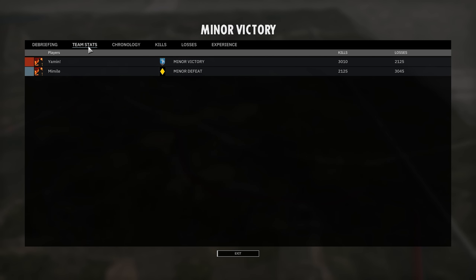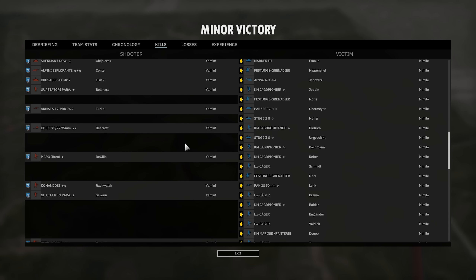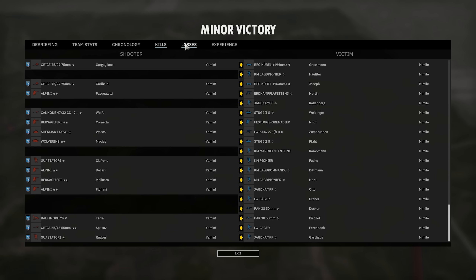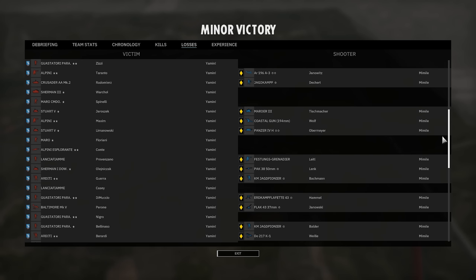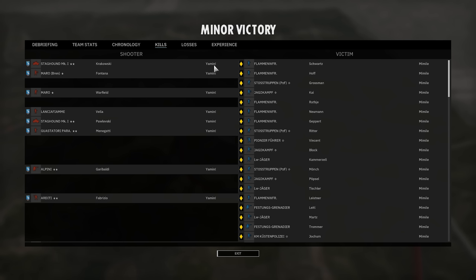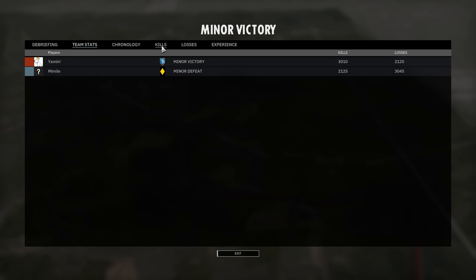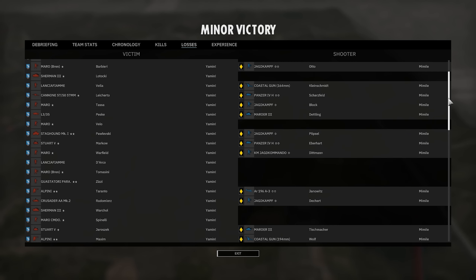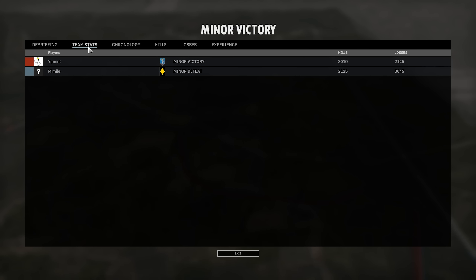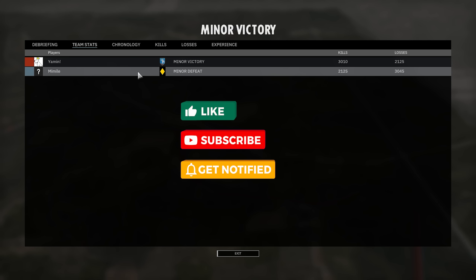Seven seconds, five seconds left on the clock — Yamin lets it tick out. 30 minutes 8 seconds, minor victory — or how I'd call that a major victory. 3,000 to 10 kills, 2,125 losses — KD maybe not as one-sided as it looks but Mimil picked up a couple kills at the end to make it look better. Rough, really rough game there for Mimil. You have to remember the kills were actually a lot bigger — it's just that all the units in Festung are cheaper and all the units in Italiano are more expensive, so it was as bad as it looked. Hit that like button and subscribe if you guys are still here — we'll be moving on to game 3 soon, currently 2-0 to Yamin. Thank you for watching and we'll see you in the next one!